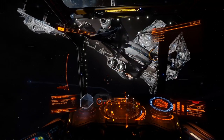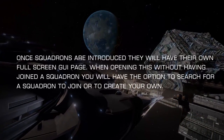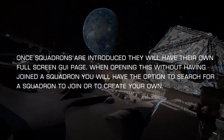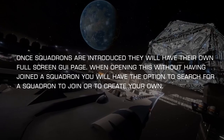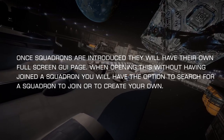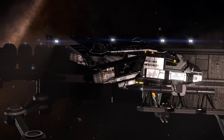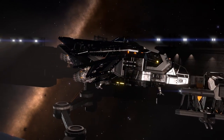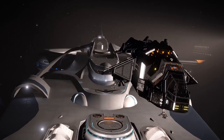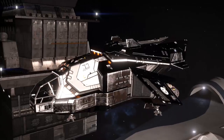Next, Frontier goes into how to build a Squadron in this proposed system. Once Squadrons are introduced, they will have their own full-screen GUI page. When opening this without having joined a Squadron, you will have the option to search for a Squadron or to join or create your own. Several fields will be required, such as Squadron Name, Squadron ID Tag, Primary Language, Attitude — which is the type of group in terms of casual to hardcore — Search Tags, and Superpower Allegiance.